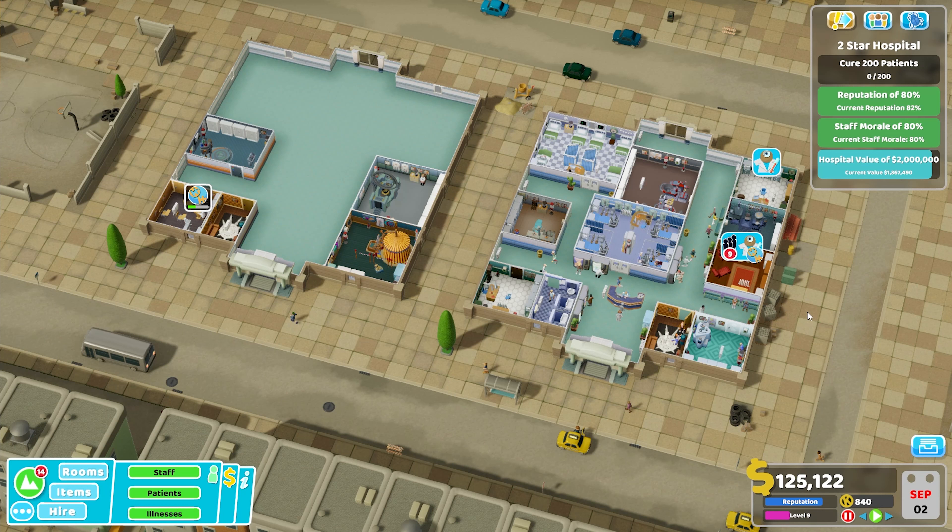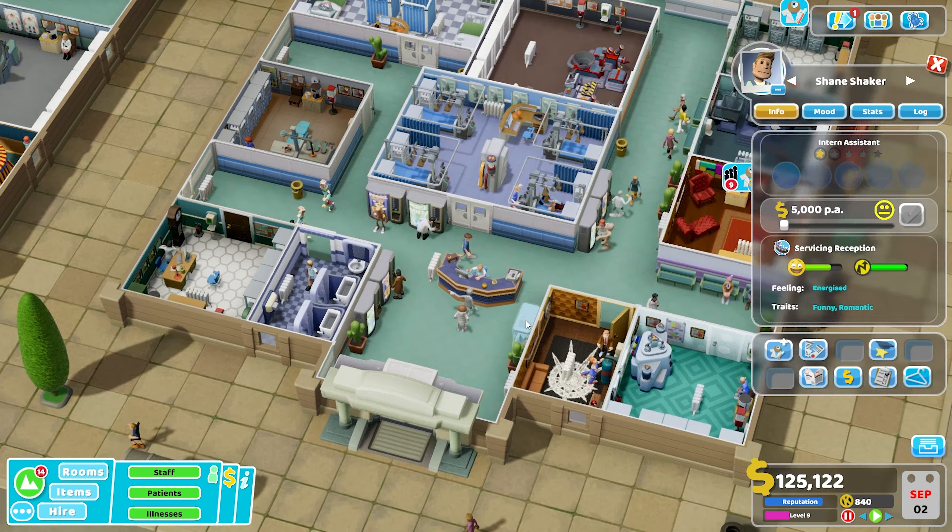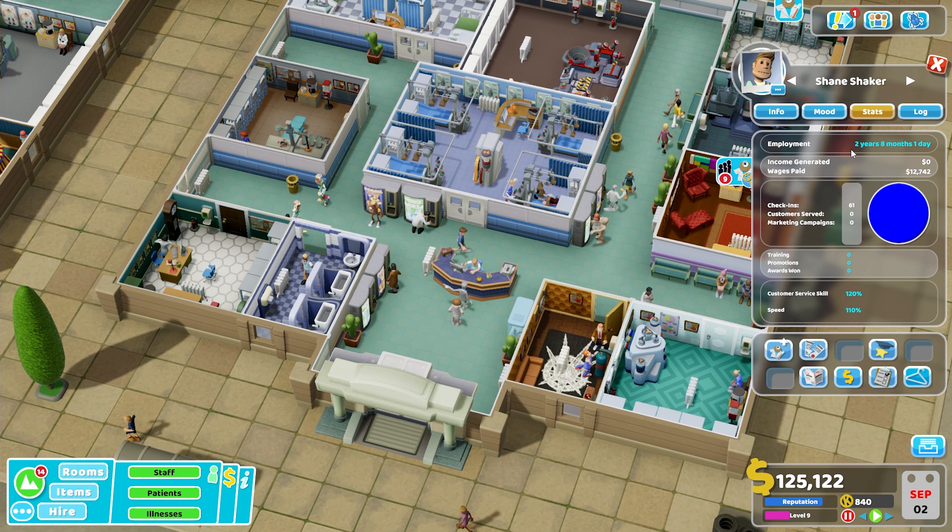Hello everyone, welcome back to the channel and welcome back to Two Point Hospital. We are still here in Rotting Hill. We breezed through those one-star objectives — it was a pretty easy task, just a little bit time consuming.